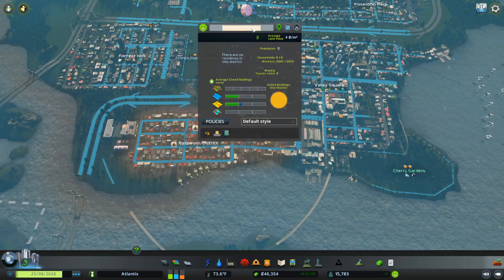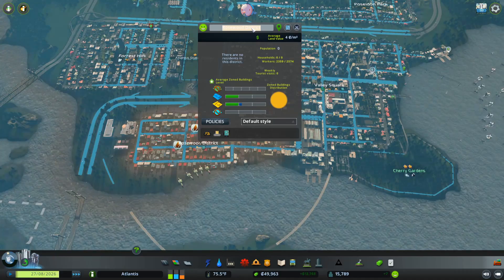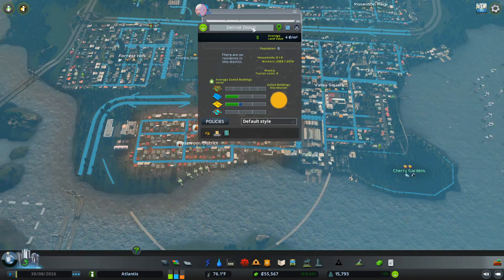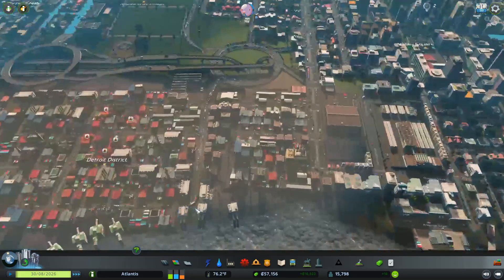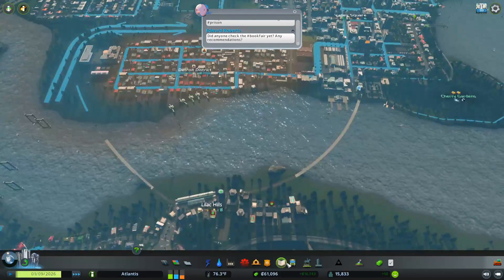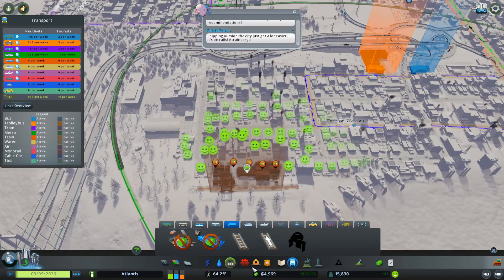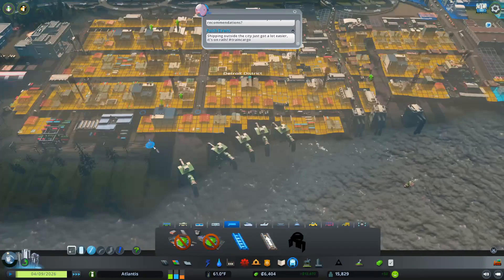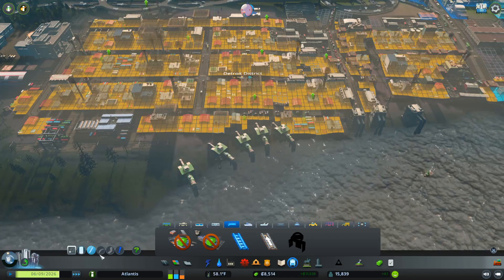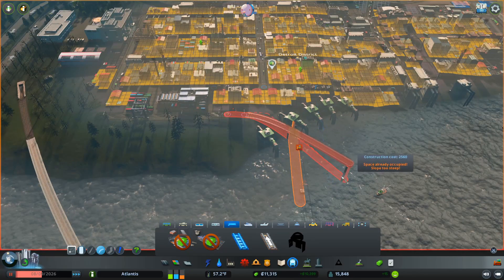This is not the Rosewood District — let me think about what to call it. Yeah, the best way I think to solve this is to get a cargo train terminal in here. Listen to all those upgrades, because I got the cargo train in here.